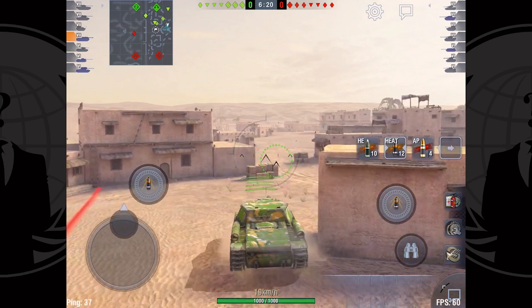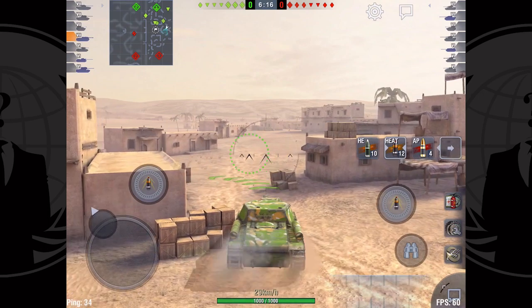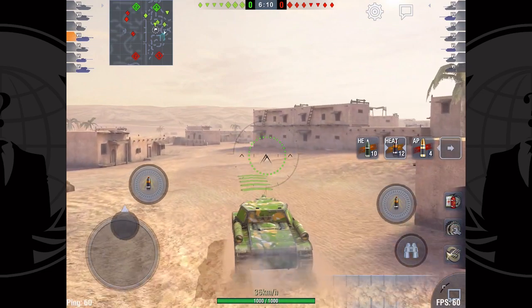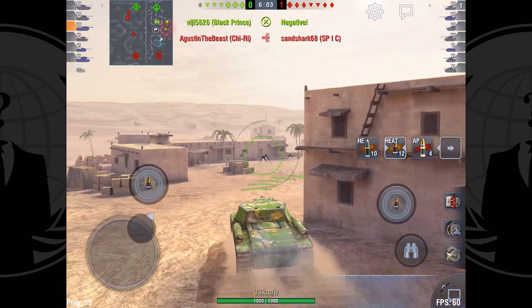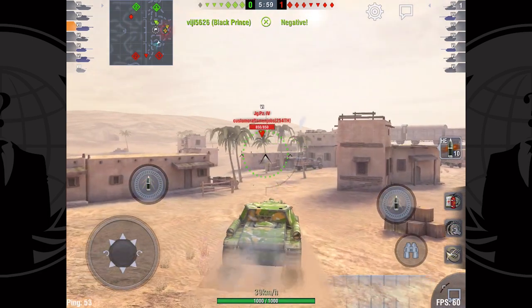We start to pick up tanks coming in on the right that our SPG had spotted — probably on the wrong side of the tracks but it is what it is, he's getting spots. I'm pretty sure they're all in dunes so now I'm just trying to push through as quickly as possible, hoping to get some back shots or possibly run into an AFK tank I can kill before he wakes up.